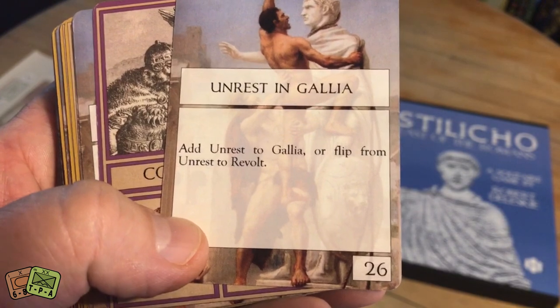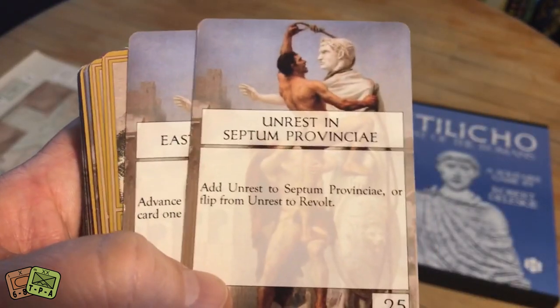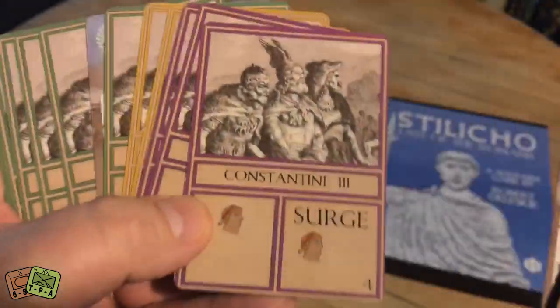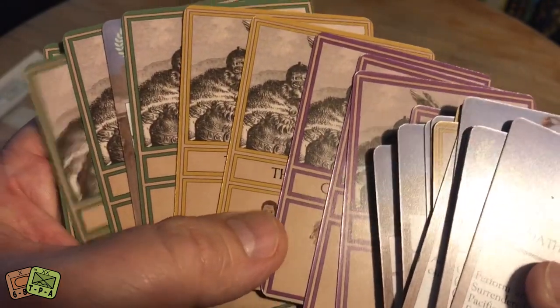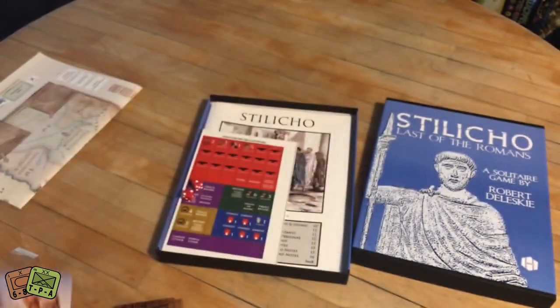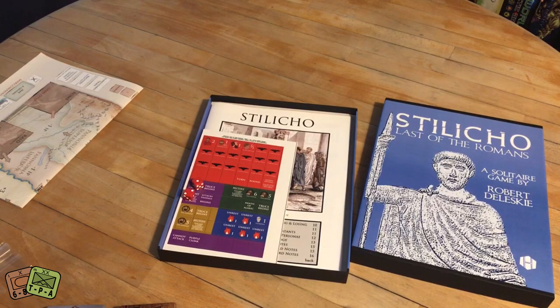Here's an example of an event - add an unrest to Galia or flip from unrest to revolt. There are also activation cards for the Vandals, the Goths, and Constantine, who is one of your enemies coming from the Britannia track. So that's the way the card game works - you draw cards, you use them to do your actions, and then you draw the enemy deck cards each turn, drawing three of those and activating their abilities.